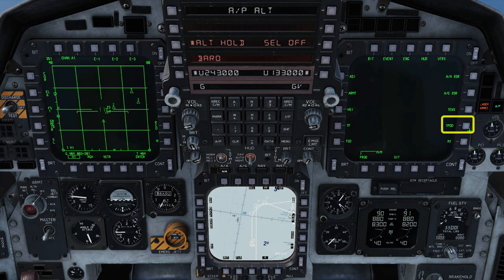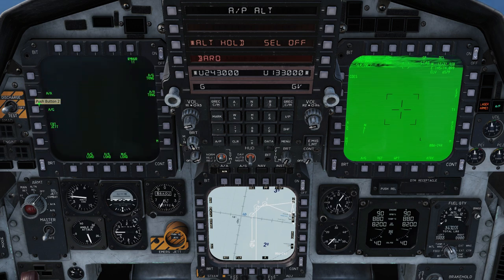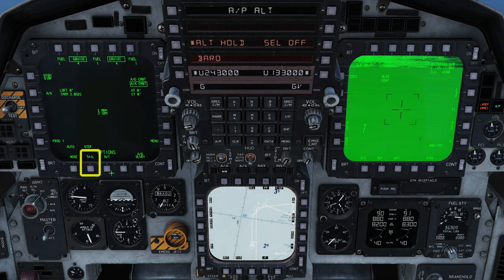Bring up the targeting pod on your right-hand screen. On the left screen, let's set up the bombs: Menu, armament screen, air to ground. Select the racks with your GBU12s on. Select auto mode, step to drop one bomb at a time, and nose-tail fusing.